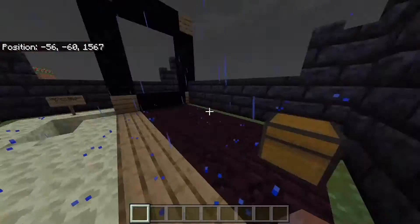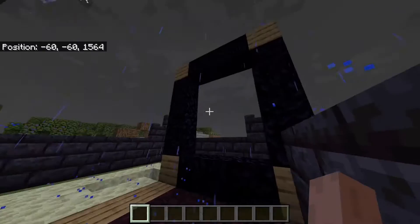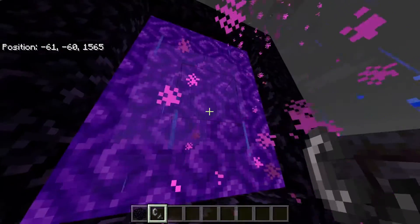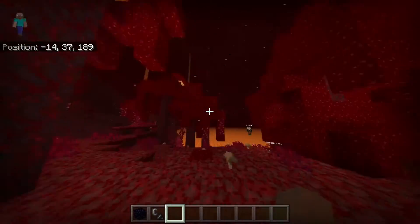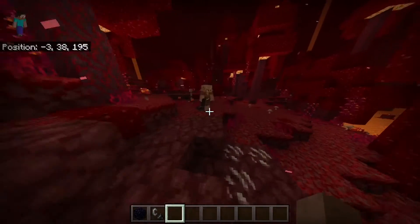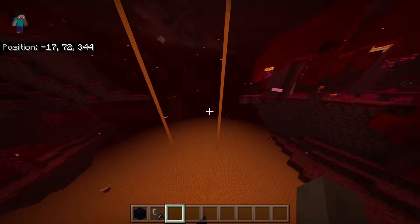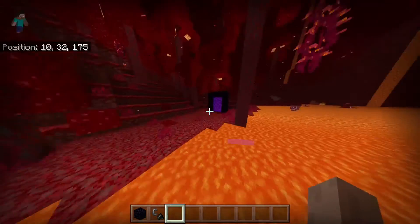In Minecraft there isn't just one dimension. If you really want to beat the game, there are two other dimensions you'll need to travel to. The first is the Nether. For the Nether portal, you can build it any size — the minimum is two by three — then ignite it with flint and steel. The Nether has a bunch of lava and is a place you want to go midway through the game. There are good resources here, though it's pretty dangerous. Piglins will attack you if you're not wearing gold. There are resources you can only find in the Nether, and one main reason people go is to find a Nether fortress to get blaze rods, which you use to craft eyes of ender. We highly recommend exploring the Nether.